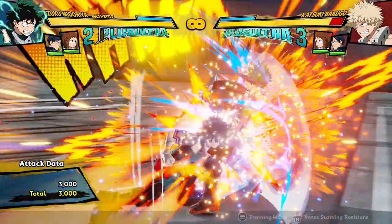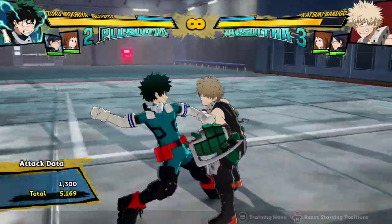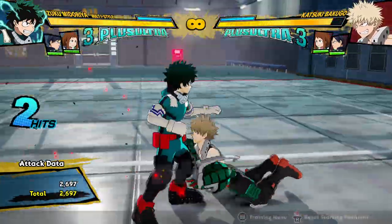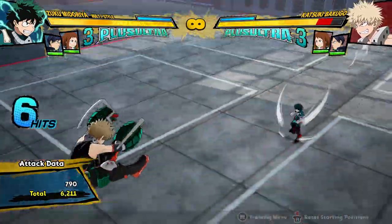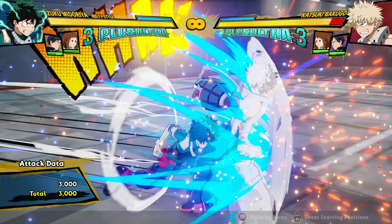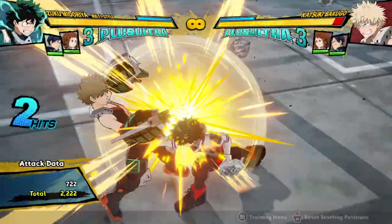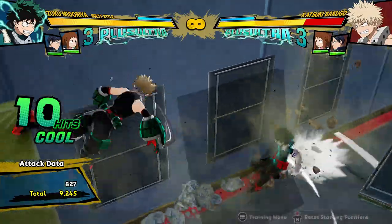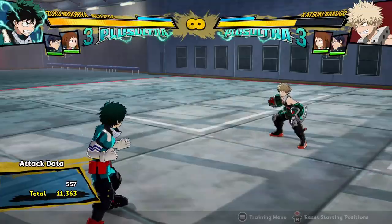Also, if you hold the button down, it becomes a yellow attack with crazy tracking and he can actually combo off of it. This makes it a pretty good mix-up tool — if your opponent's trying to sidestep the third hit and you go for the yellow attack, it catches them. Or if they do an attack, your yellow attack goes through it and you can actually combo off of it very easily, even with his red attack. His red attack is regular Deku's red attack, and you can actually combo off of it.